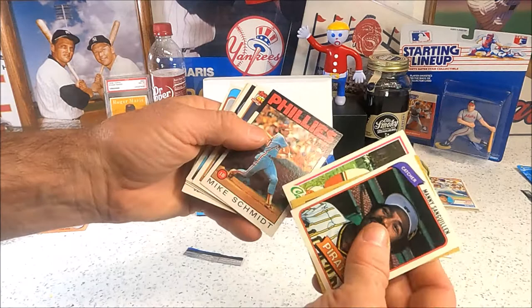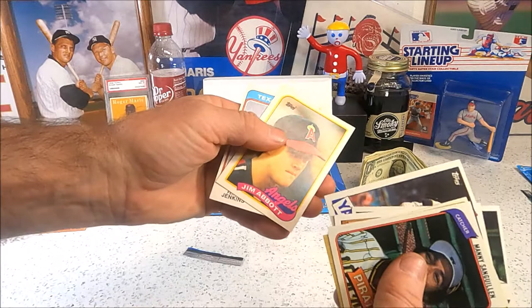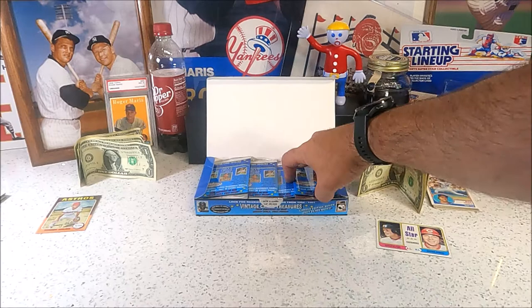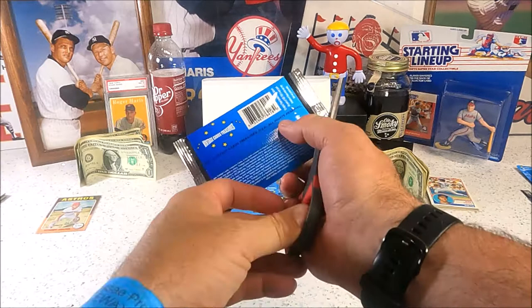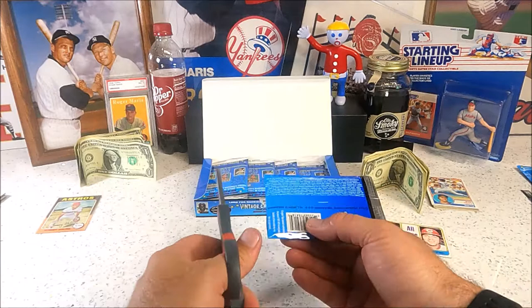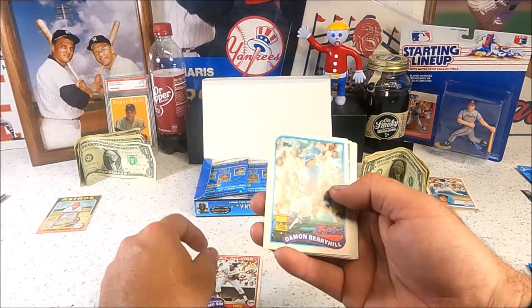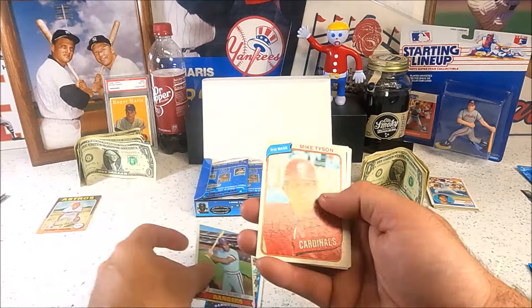Manny Sanguilien, Chet Lemon, Ted Simmons, Harold Reynolds. Jim Abbott — Fergie from '74, you've been there for a while. Jim Abbott's the best one-handed pitcher I've ever seen, and probably the only one. Fred Lynn '81. There's a gold cup — Dame McBryar, Bobby Bonds, Mike Tyson before he started fighting.